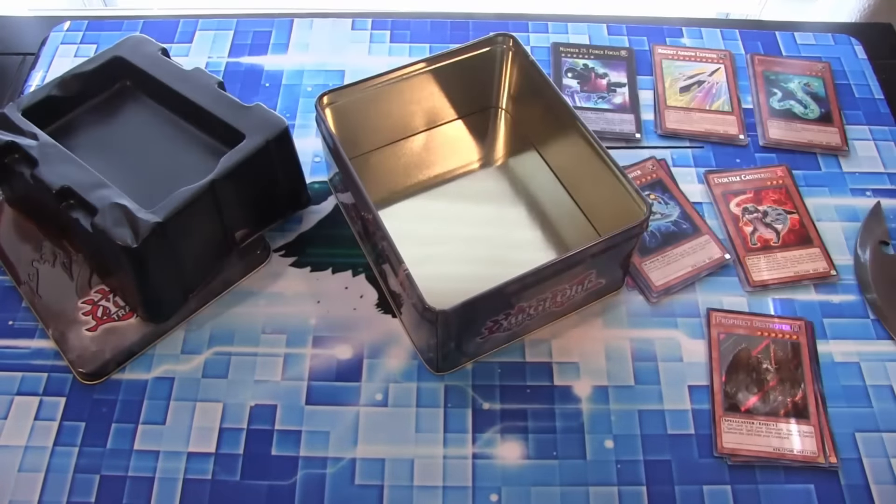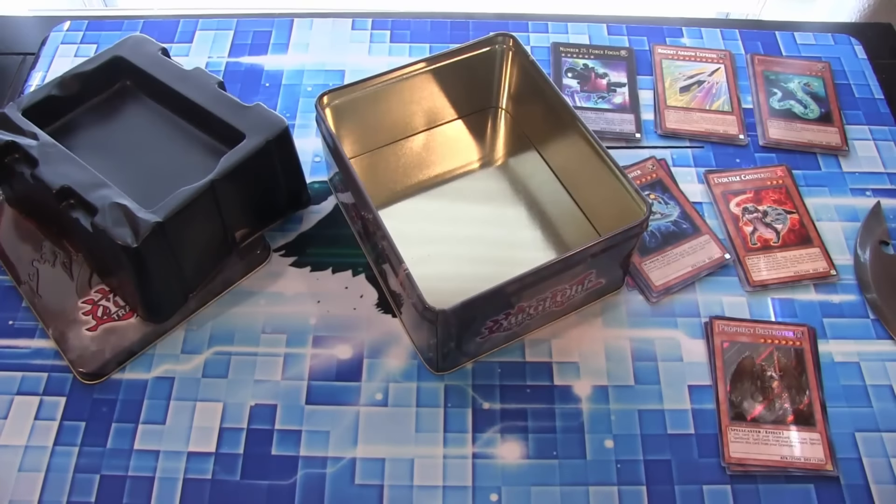Let me check on this one — yeah, this one doesn't have anything under there. But yeah, we got Force Focus and Light Serpent, so at least they're holos. Got to find that bright side. It is cool to get Force Focus — I like the Number cards — but I have plenty of that one. It'd be funny to win against your opponent using a camera — that's the Yu-Gi-Oh card right there.